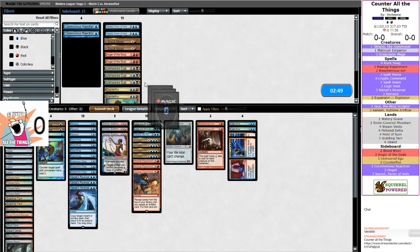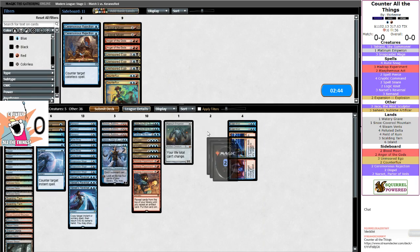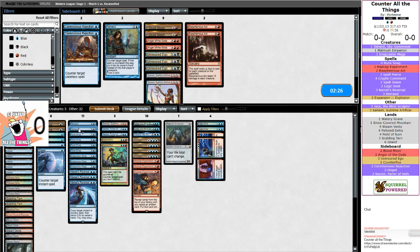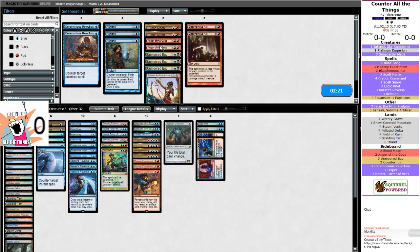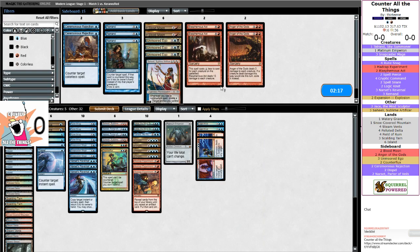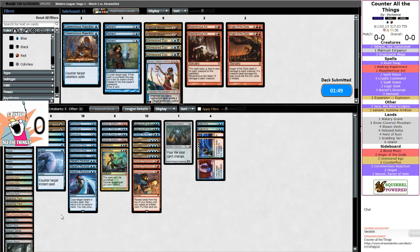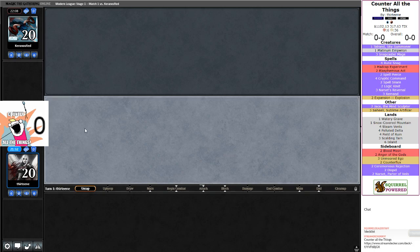Sideboarding: Dispel comes in, Narset comes in, Blood Moon doesn't do anything, Blasphemous Act definitely comes out, Counter Flux comes in, Unmoored Ego probably not doing anything. Opponent shouldn't be able to interact with me so Madcap is staying around. I can probably trim on Saheeli if I'm bringing Narset in. Remand gets pretty bad here — I'd rather have Saheeli. In an ideal world I'd just Narset's Reversal the Grapeshot and kill them on the stack, but I really wanted to see the Gifts Ungiven.